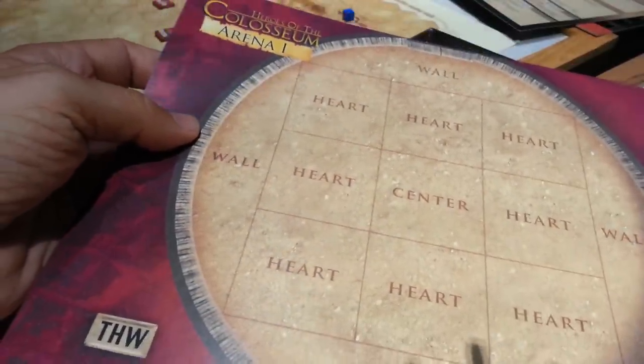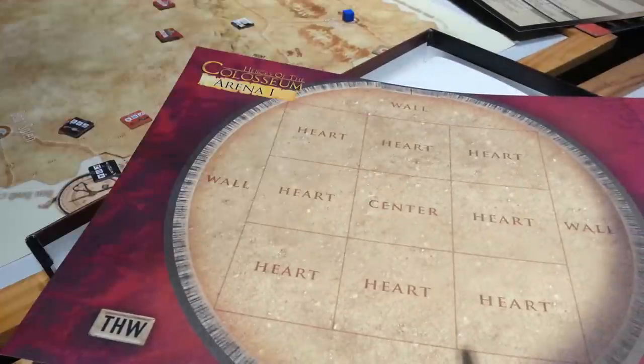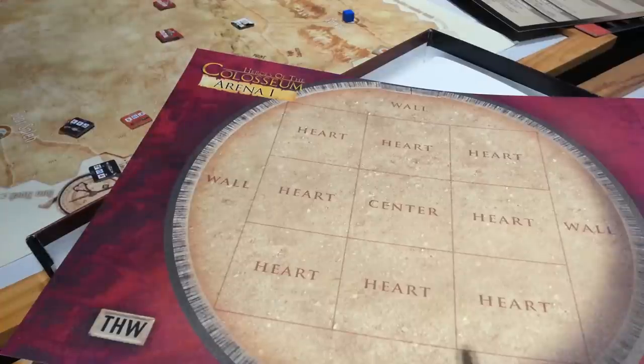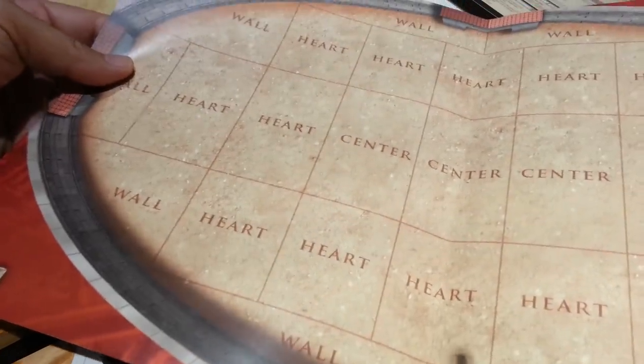You put your character on a map — there are a couple of different arenas in here with nice artwork. You march out into the middle of the battlefield and have your fight. Whoever wins, wins. You can appeal for mercy and entertain the crowd and all that fun stuff. Here's a larger arena map as well.